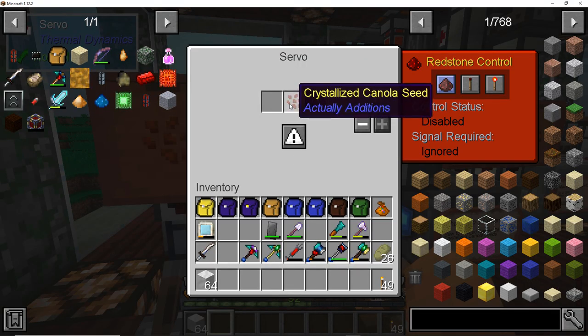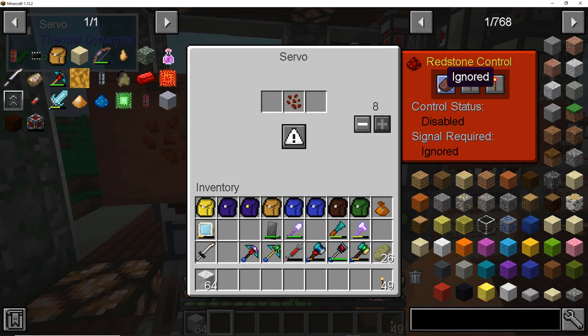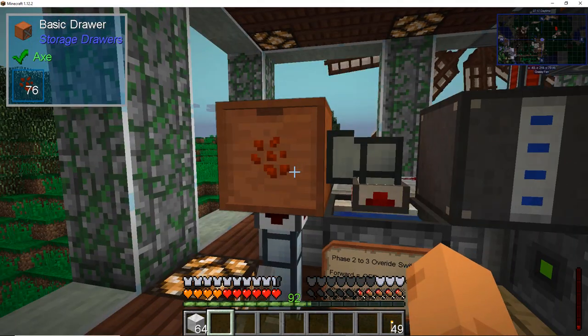When the precision dropper drops the seed, it hits this plate, and the plate triggers the atomic reconstructor set to pulse mode — you use a redstone torch for that. The seed falls out, triggers it on the pad, and then gets picked up by this item collector set to a one-by-one with a filter of crystallized canola seeds. So it only picks up the crystallized seeds. It gets dropped, triggers on the plate, gets converted, and automatically — you can see a quick flash — it's being converted and you see the crystallized canola. It's then pulled out with a servo automatically, no power or redstone needed, and it goes into storage.